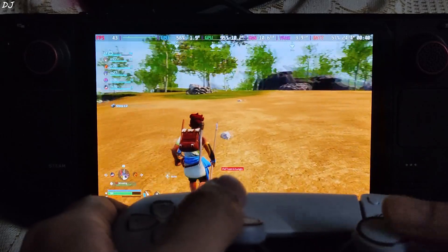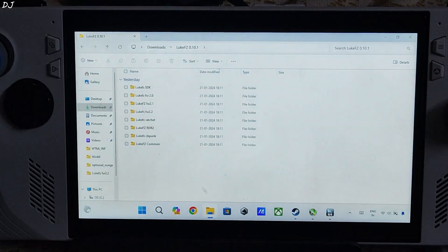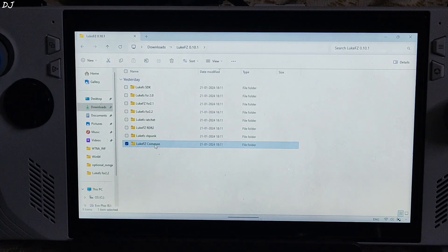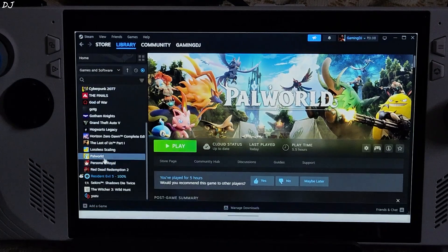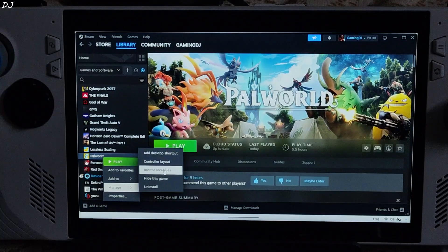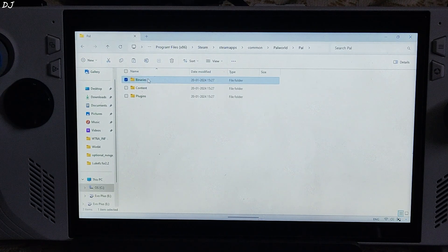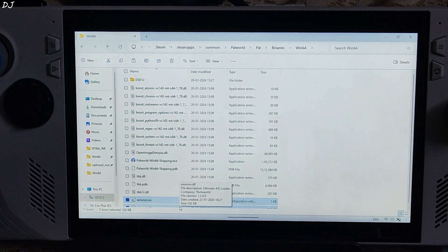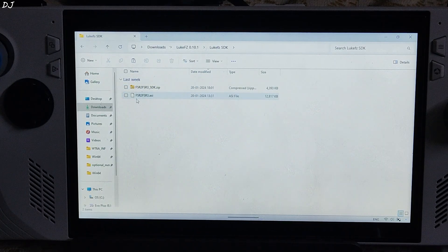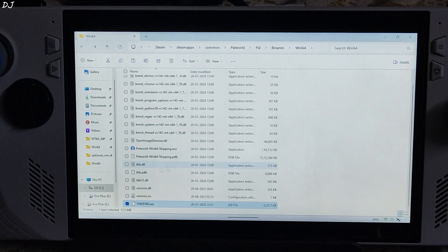Most of the steps are the same on Windows. First, extract the contents of the common mod files archive — I have already done that. Copy the two files. Open the game's directory by selecting the game in your Steam library, going to Manage, and clicking Browse Local Files. Open the PAL folder, Binaries folder, and Win64 folder, then paste the files here. Now copy the mod's ASI file corresponding to the SDK — extracted and there it is. Paste it in the same directory where the shipping.exe file is present.